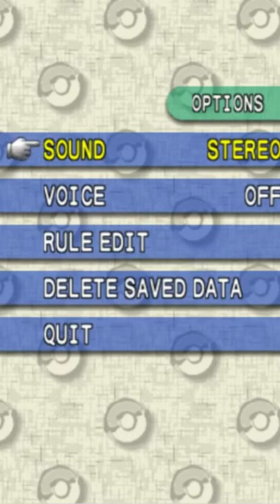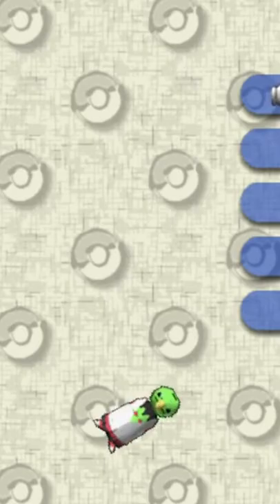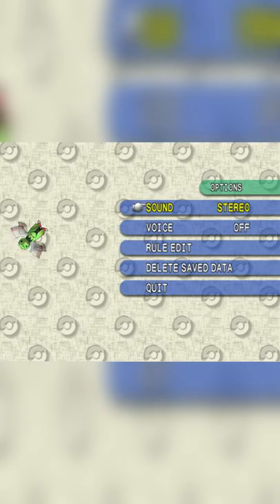But here's the thing though, usually you just pick your option and you leave the menu, but if you decide to stay on the option menu for no reason and you just chill there and wait… well… That's a Pokemon! That's Xatu! Hello Xatu, what are you doing in my option menu? That is kinda cool!